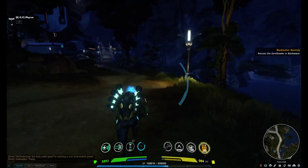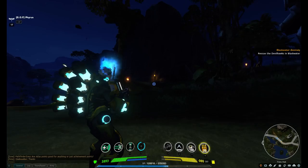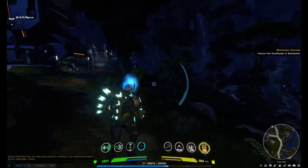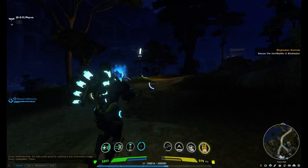The projectiles aren't hitscan like some other weapons — for instance, the primary fire on the Electron, which I did a guide on earlier. That projectile goes lightning fast, maybe because it's basically electric. But as you can see, there's a little bit of travel speed to these. There's no dip and no arc to the projectiles.